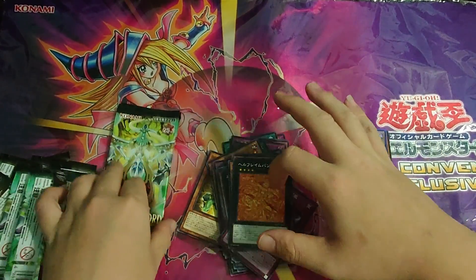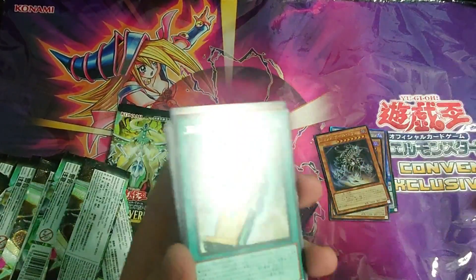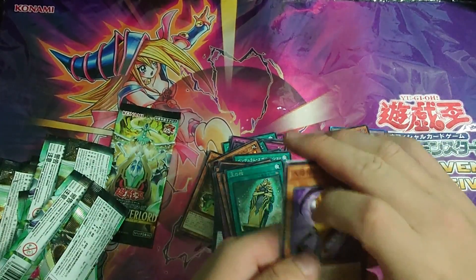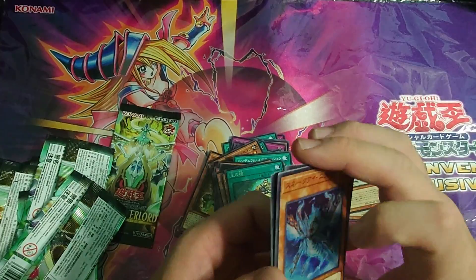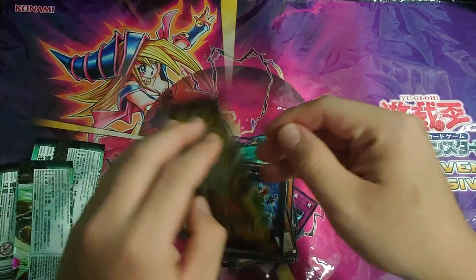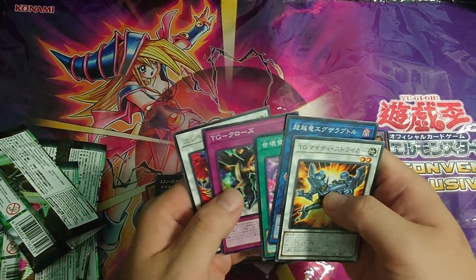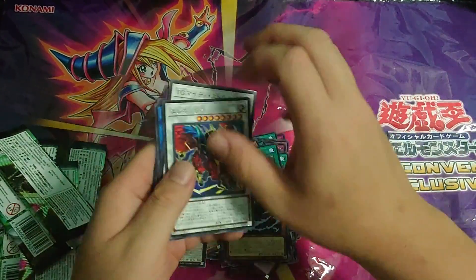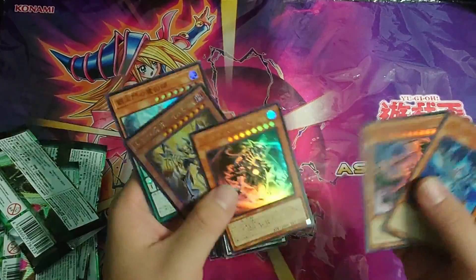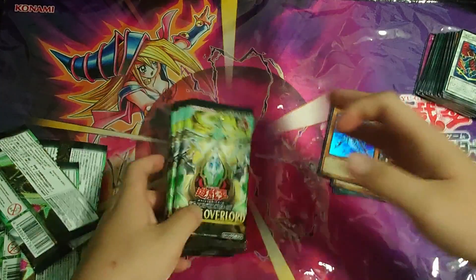We're almost done with the right side. We have the Continuous spell for Horus — this is what starts the deck, you need that card to play it. We got a super rare for the Snake Eye deck — Snake Eye Knight now has a deck. Also one of the armor Xyz rare monsters. Last pack of the right side, we got the TG Synchro. That's our last rare. So for the right side totals: three supers, one ultra, and one ultimate. That's half the box already.